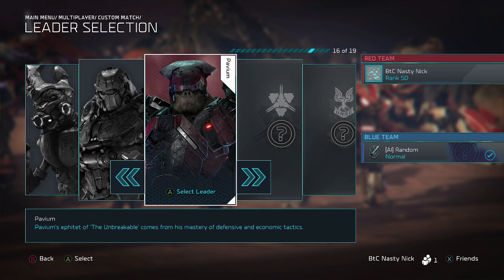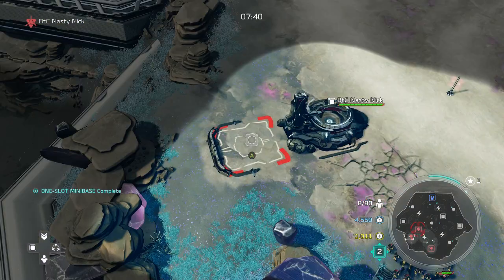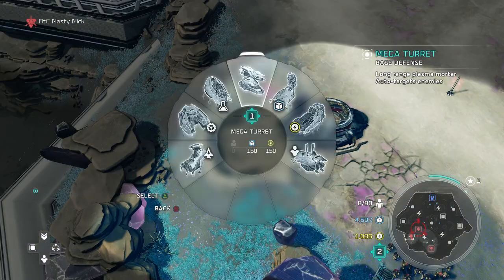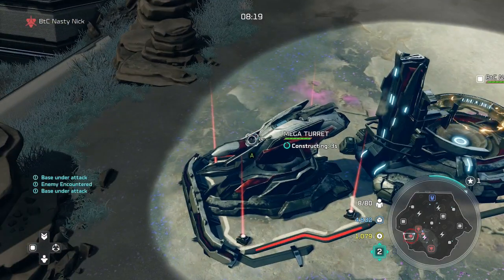Now we're going to jump into a Pavium leader breakdown. The very first leader ability is the Mega Turret, which unlocks the long-range mega turret for construction on build sites. You can place this on any part of your base in an empty slot and it does a good amount of damage.